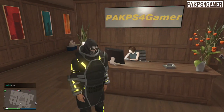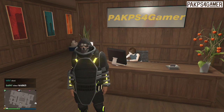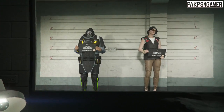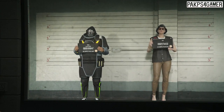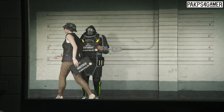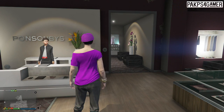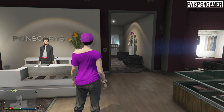Alright so let's get into this glitch. First you guys want to swap characters to your female character. So what you guys want to do is pick your female character and go to the clothing store. Once you guys are at the clothing store, you guys want to simply follow this video until I save the outfit and then I'm going to continue from there.